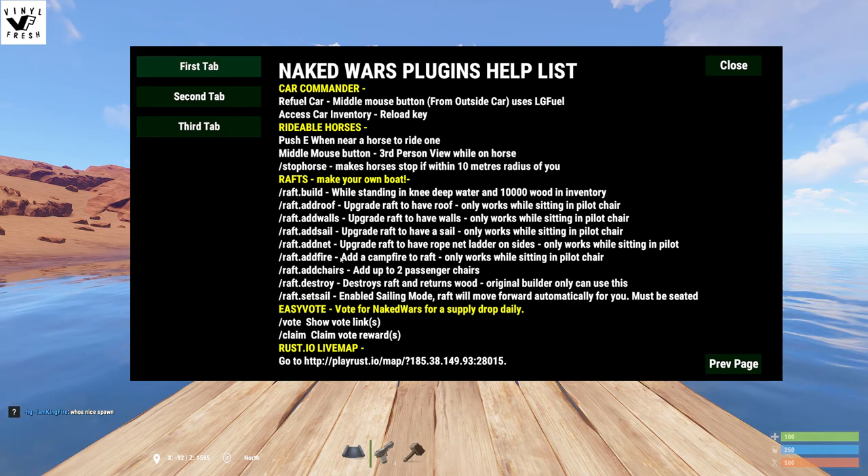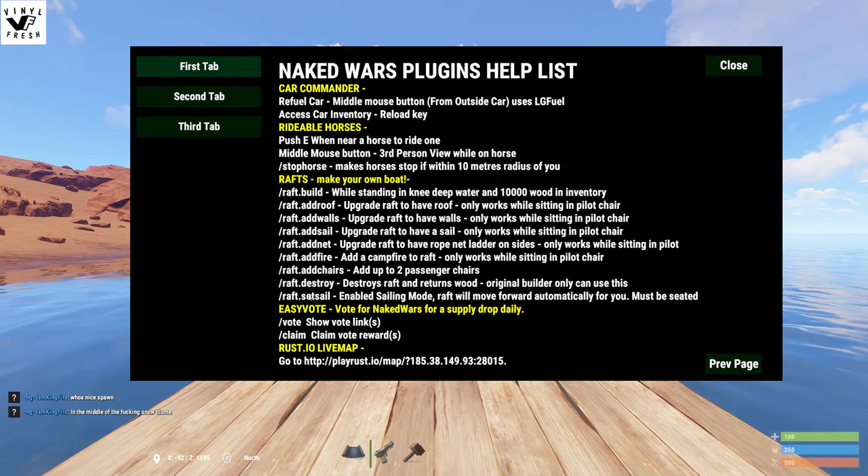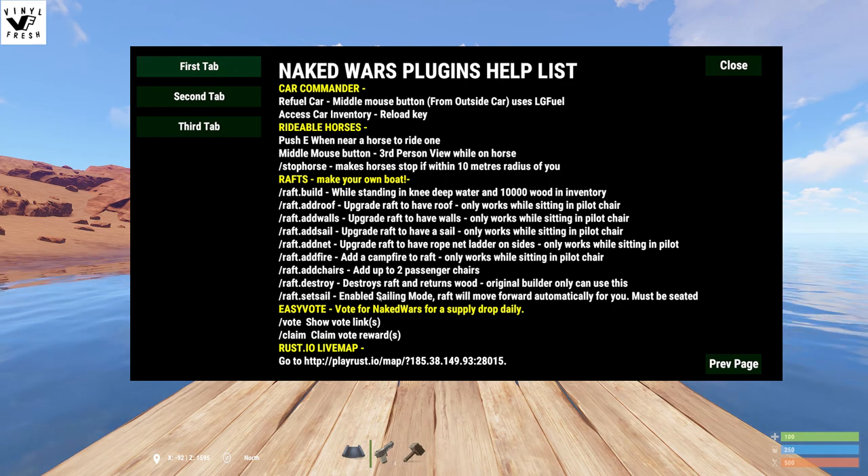You can add a fire — just a little campfire for food and stuff. And then you can add chairs to have two passengers. Raft Destroy kills the raft if you want to build a new one. And then there's Raft Set Sail — once you've got everything built, you can sail the boat. So I'm going to show you everything now.